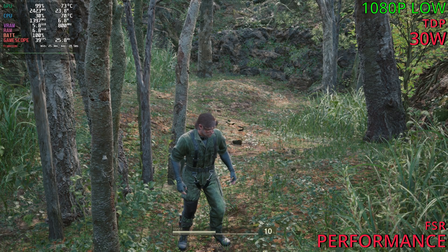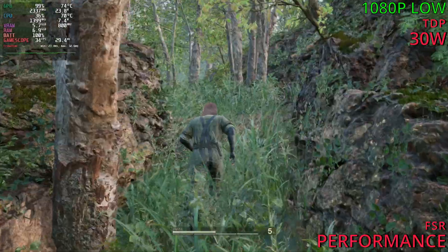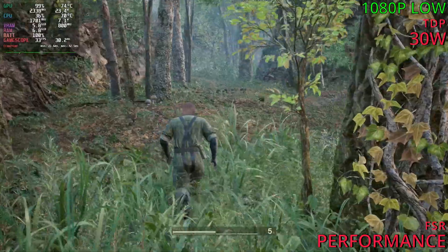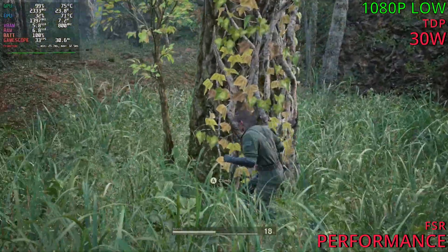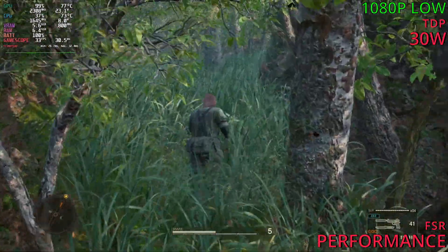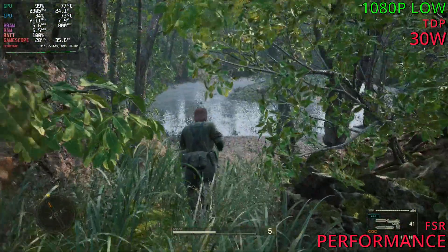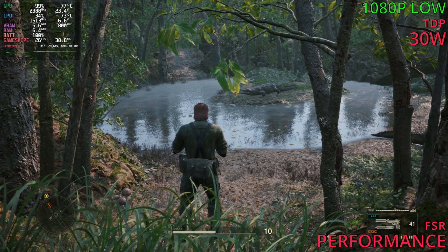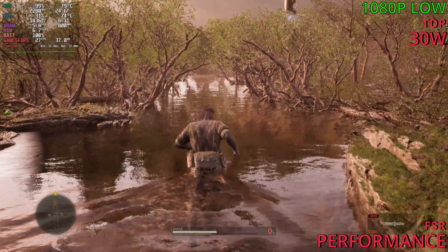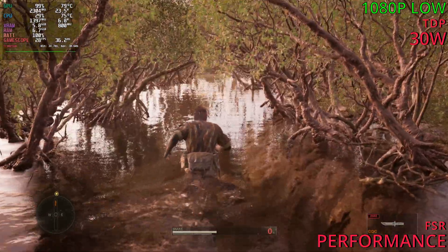Same settings at 1080p now using SteamOS, and we're sitting at 30 to 40 FPS here — doing a bit better it seems. The graphics are still as bad as before, so nothing has changed there. The game still looks awful, but let's see if the FPS falls down to 20 like it did in Windows 11. In the swamp scene it does fall, but it does way better — sitting at 26 to 25 instead of 20, and further in it's 27 to 29. Honestly pretty good, and on the controller it is definitely playable.